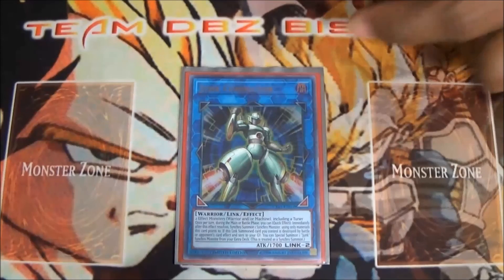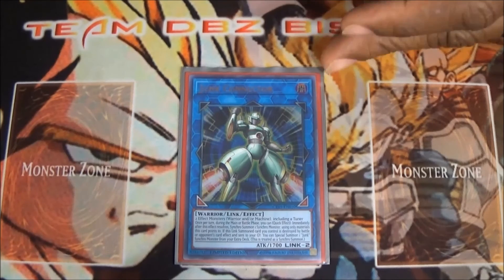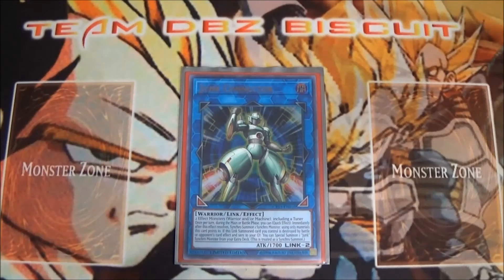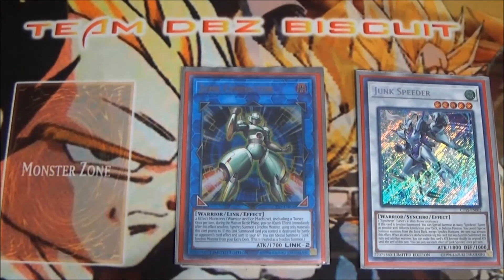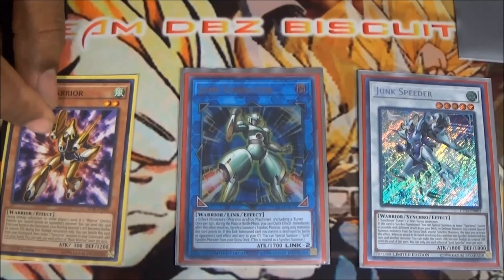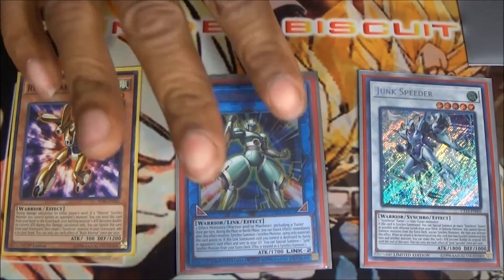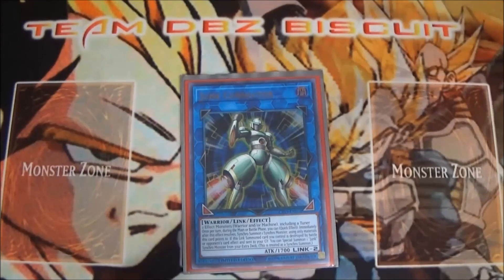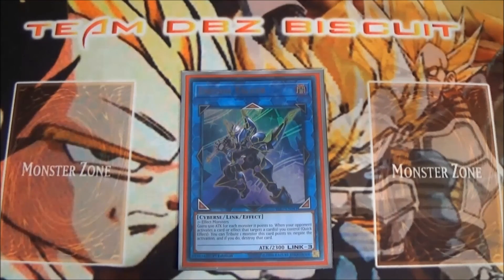We're also trying out Junk Collector — a watered-down Crystron Needlefiber, but even if he's destroyed you can bring out Junk Speeder, which is a very good utility piece. If you have Accel Synchron on board and Rush Warrior in hand, if they destroy Junk Collector he comes out and gets a really big boost, so it can deter opponents from going off on you. You can use it as bait or go into all your synchro plays. Lastly, we're running one Decode Talker as a backup plan just in case things don't go the way we want.